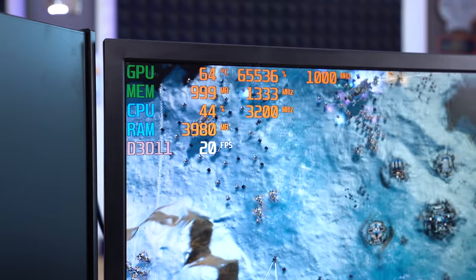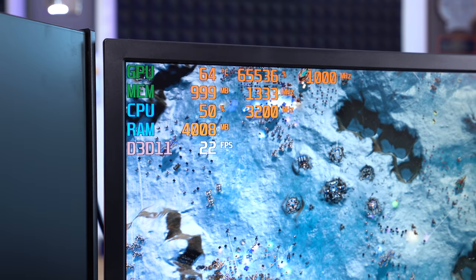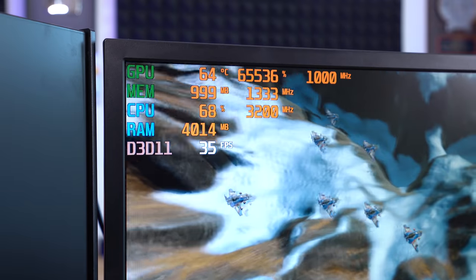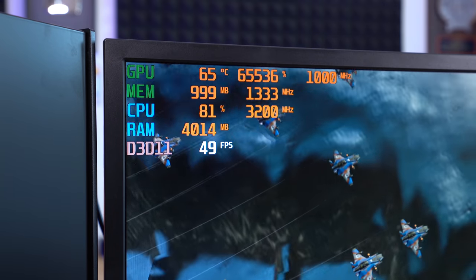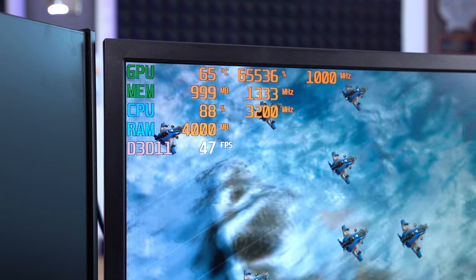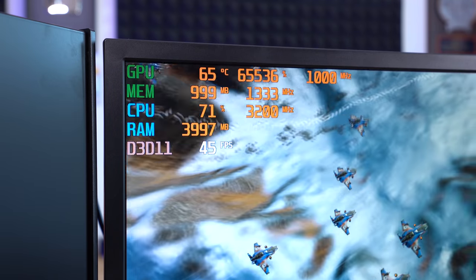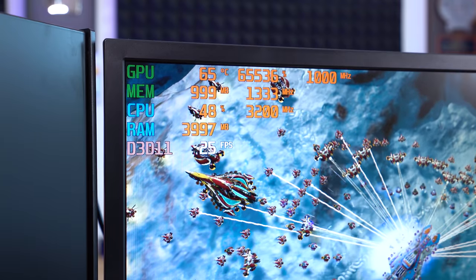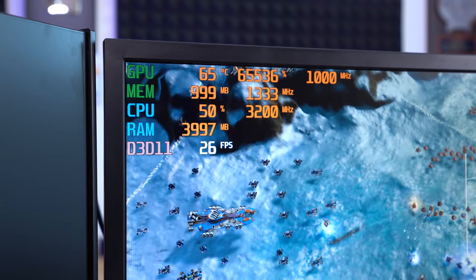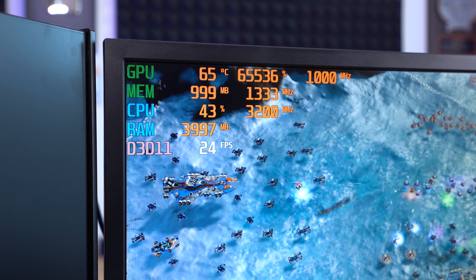Here we're running Ashes of the Singularity — the GPU-focused benchmark. Frame rates aren't that great at the low preset in 1080p, but it is possible to play this game with compromises. The frame rates aren't exactly terrible for this type of game. I wouldn't want 30 FPS in a first-person shooter, but for this kind of strategy game it's okay. The whole point is it's stable, and if we're willing to make some compromises, you can game on this machine.